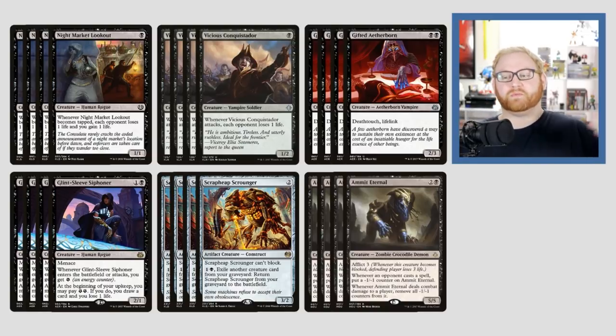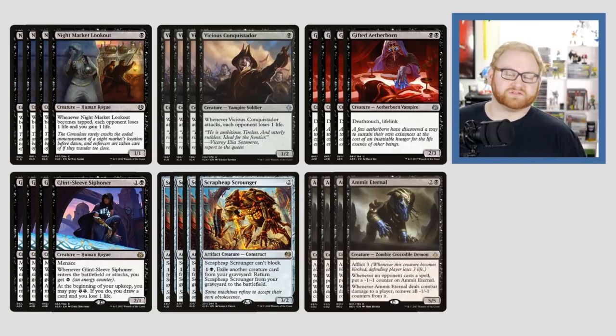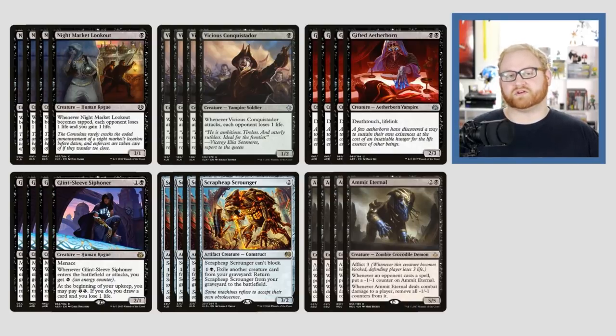Whenever Nightmarker Lookout is tapped and whenever the Conquistador attacks, the opponent loses one life. With Nightmarker Lookout, we actually gain one life — we don't get that from the Conquistador, but we do get one extra toughness, which means against a Mono Red Aggro deck we have some longevity in the early game. Both are great creatures, losing hopefully two life when they attack on turn two, and gaining one life with Nightmarker Lookout.